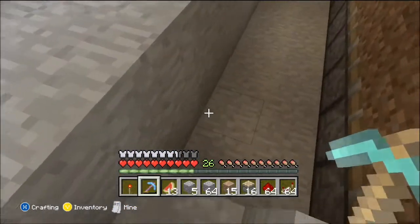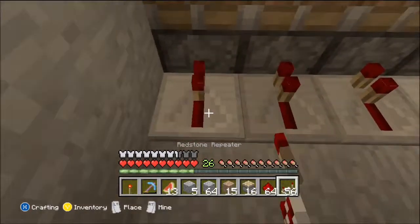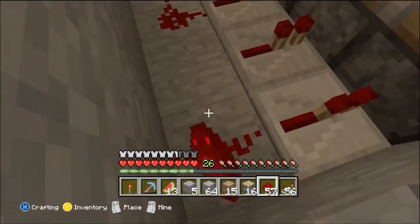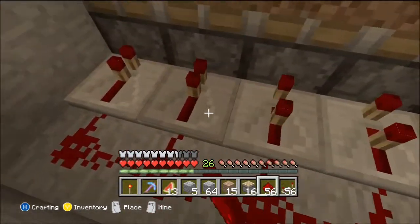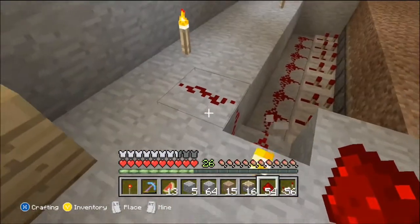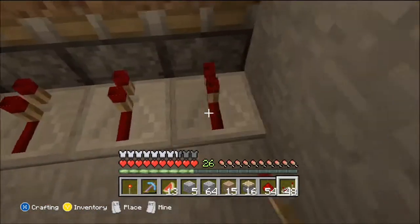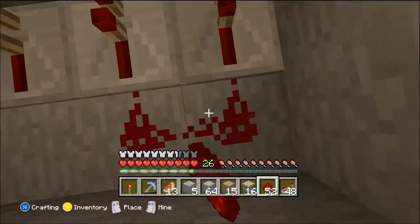Now I need to put redstone down here with redstone repeaters facing toward the pistons like that, and then redstone like that. I think you need to put it either on two or three ticks. Then you put a block anywhere you want, and then redstone repeaters there as well with no ticks on any of them.